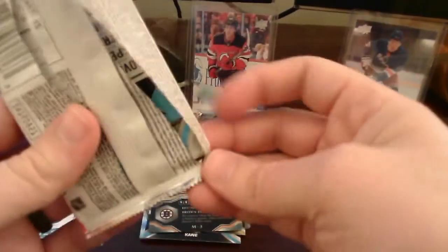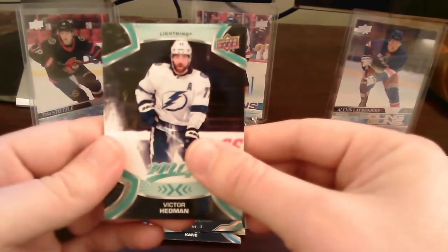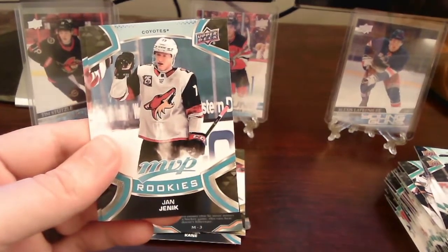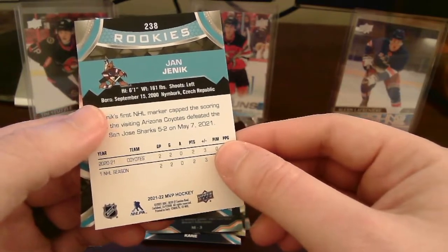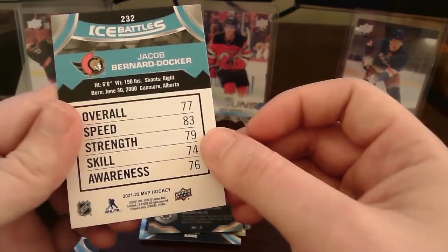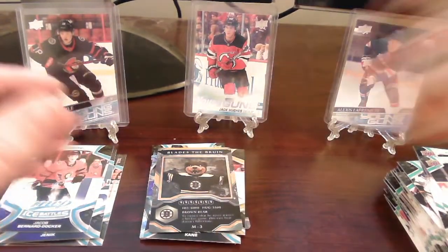Base cards of Victor Hedman, Sebastian Aho, Nicklas Backstrom — I'll put that on top for my Caps collection — Miles Wood. And we do get an MVP rookies card of Jan Janik of the Arizona Coyotes — I'm not too familiar with Janik but he is a rookie for the Coyotes, very nice. And we end up with MVP ice battles — I believe this is another rookie card — Jacob Bernard-Docker. Wow, that's pretty cool. Two rookies in that one pack — that's pretty surprising.